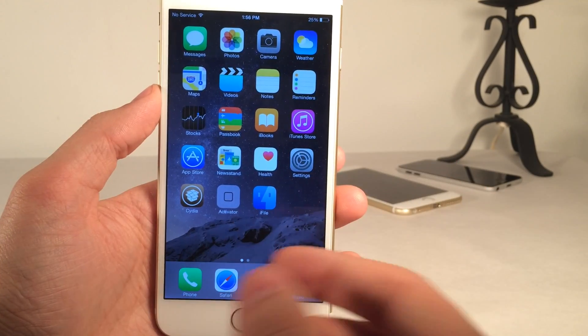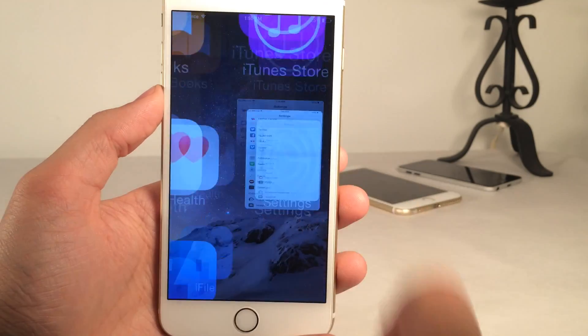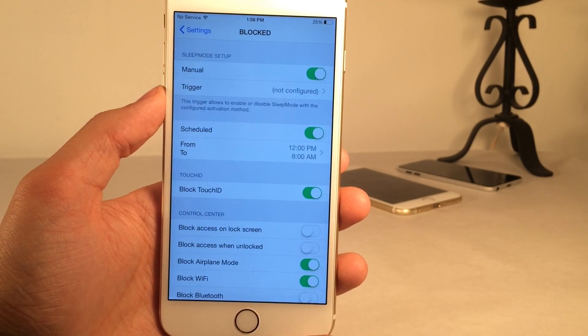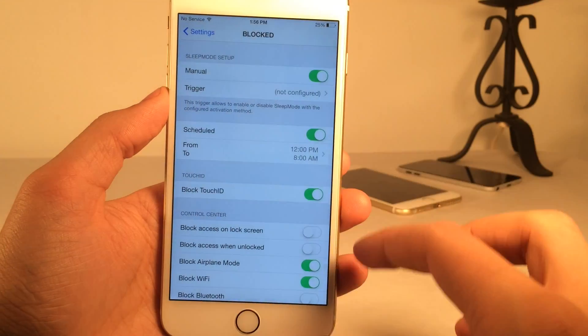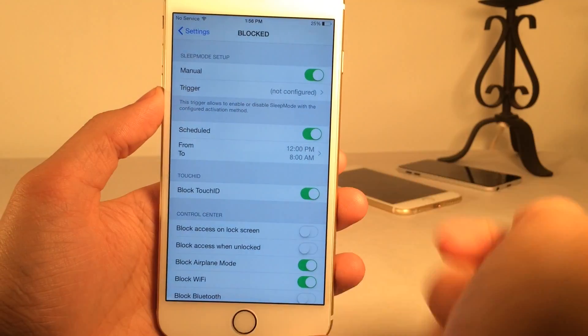So how this works is you go into settings on your device after you have installed the tweak and open up the Blocked settings panel. First is sleep mode. There are two ways you could use sleep mode: you could use it manually or scheduled.